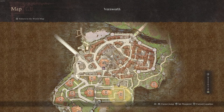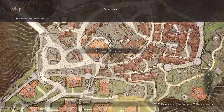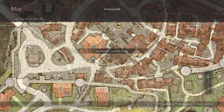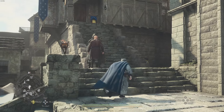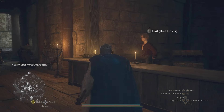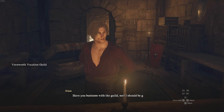Once you get those two items, return to Vernworth and go to the vocation guild. The Vernworth vocation guild is the most convenient — when you see the inn, you actually need to go underneath it for the vocation guild area, and you're going to speak to the NPC there who will unlock the vocations for you.